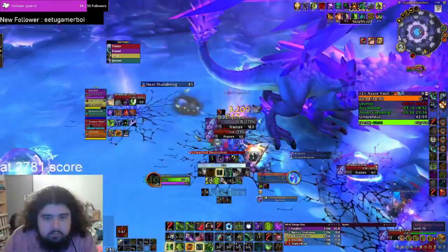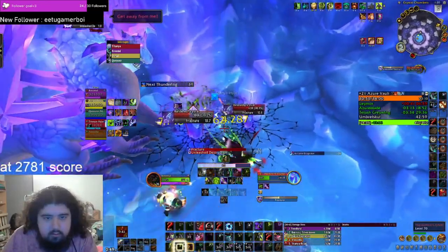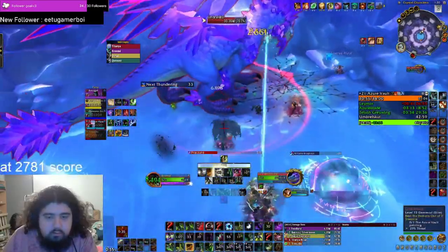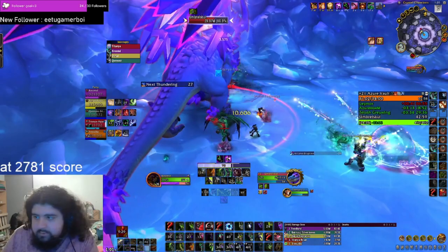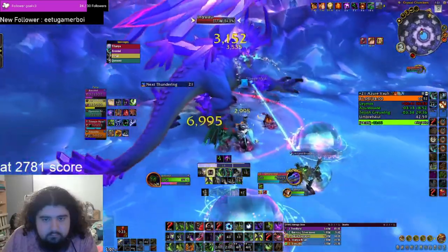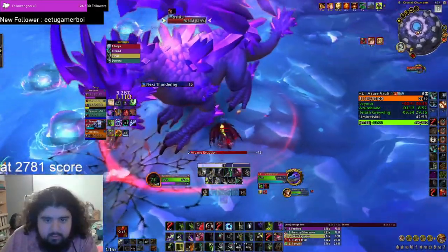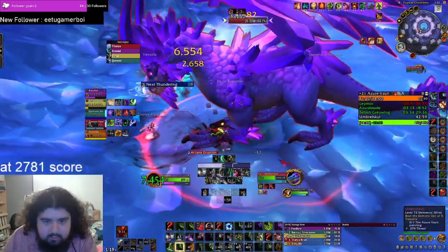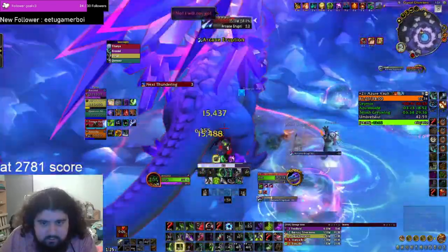The last boss is in my opinion the most dangerous. Moving puts a slow debuff on you that stacks. Arcane Eruption spawns crackling vortexes which can kill you very easily if stood in. At 75%, 50%, and 25% the boss also drops Detonating Crystals which have to be destroyed quickly. As a melee player, be extremely careful to deal the most damage to the crystals while avoiding the vortex zones. A big tip: getting the Thundering buff clears you from the slow, so you can use that time to move freely.